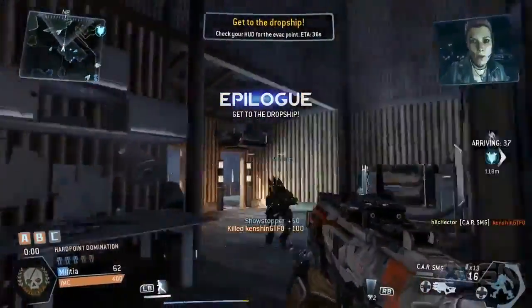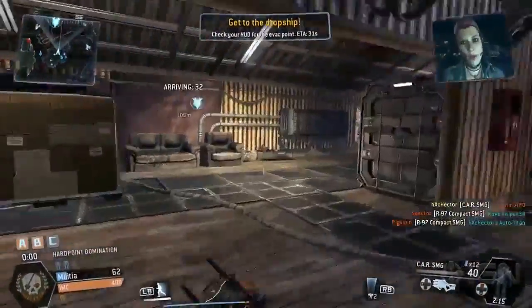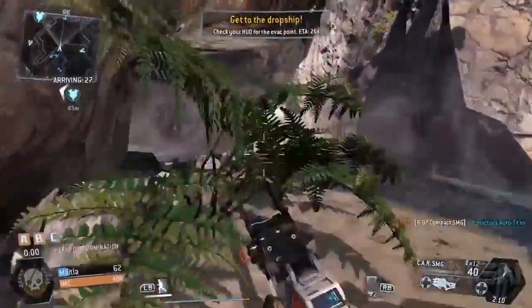An evacuation is the epilogue that takes place at the end of every game mode, with the exception of Last Titan Standing. During this period all respawns will be turned off, which means once you're killed you will not be coming back.